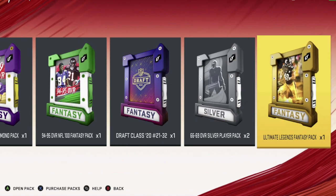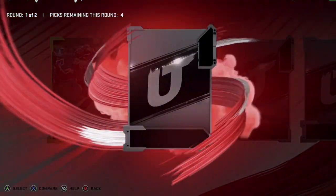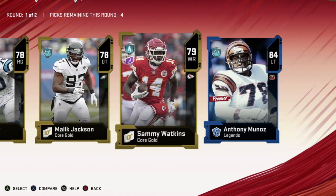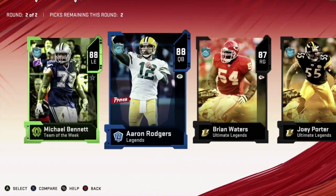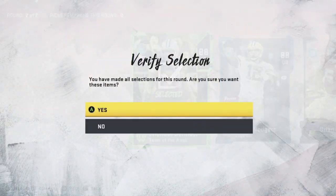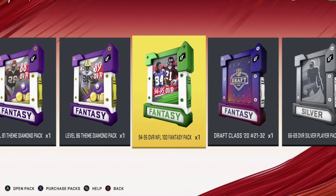Let's get into the last pack and see what we get here. First round we're gonna get a Team of the Week, an elite, a Zero Chill, a legend, a gold 84, an 83, 82 — we'll take the 79. Second round, hopefully it's better. Wow, really an 89? EA, are you serious? You're giving us 88s and 89s in the second round. That's just crazy.